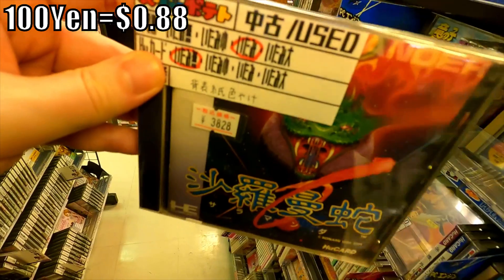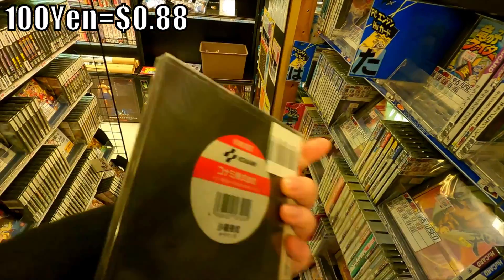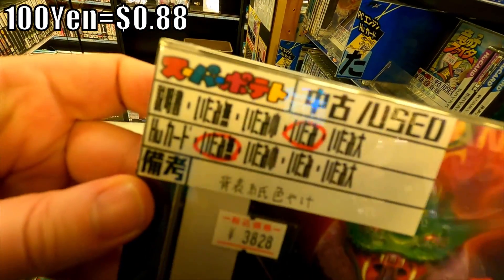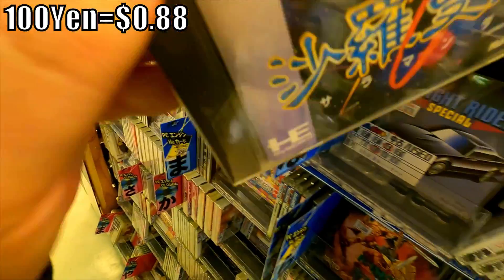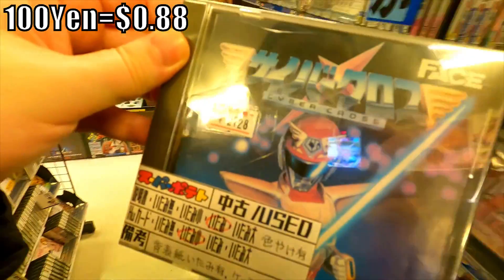I'm going to go to Salamander — $38.28 for Salamander, which is a fantastic port of that game. More accurate to the arcade game than its NES and Famicom counterpart, for example.